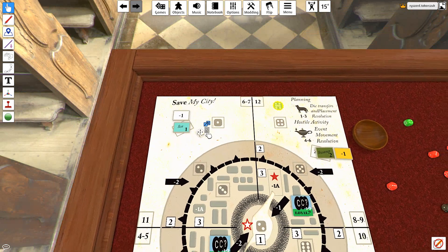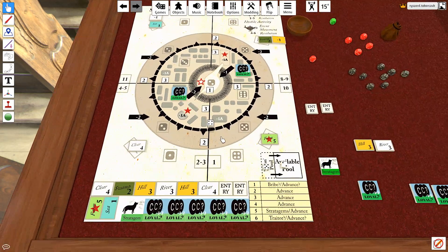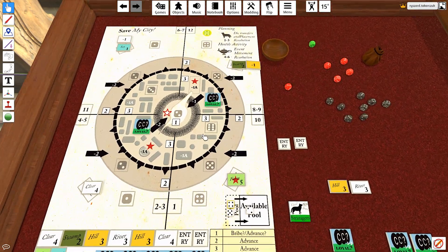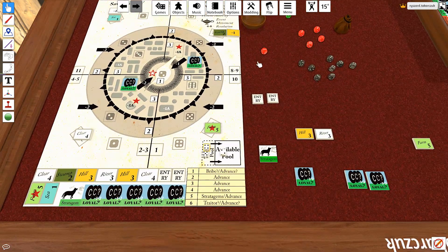And now no one will go through the sea. So this is done. The hostile activity phase — we have to roll on the event table.